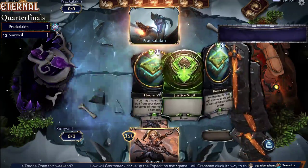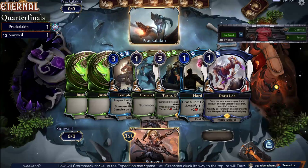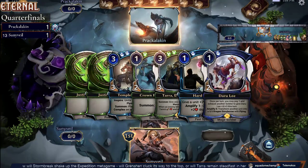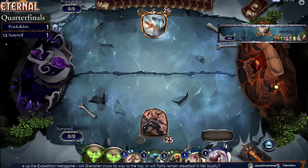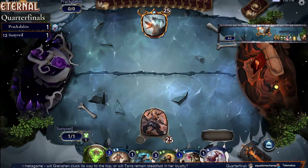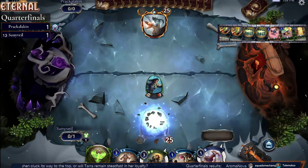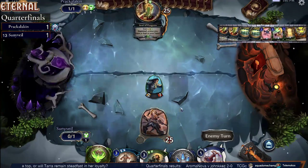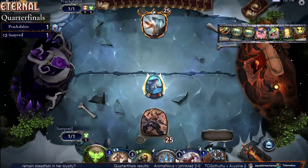Game three of our first quarterfinal. Prackalacken's hand is four power, Desert Alchemist, Smite, and Builder's Decree — that's a pretty good hand. Sunnyvale has that Crown Patroller, that Darulian, that Tara, and Temple of Shion — haven't seen that one in a while.